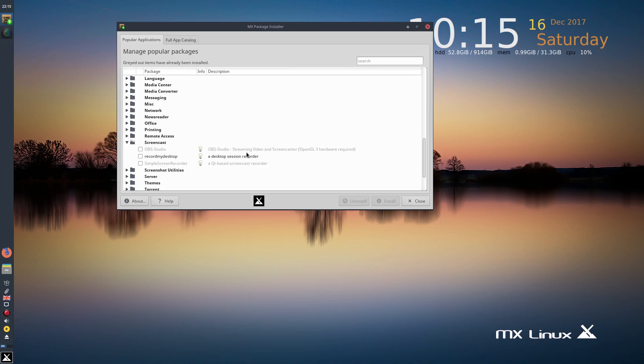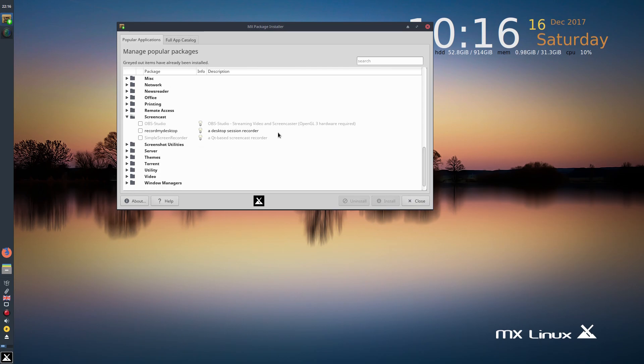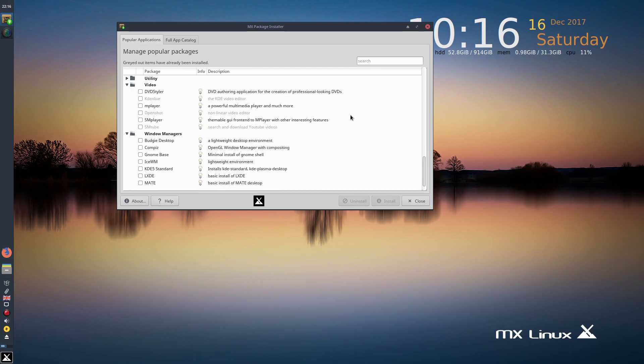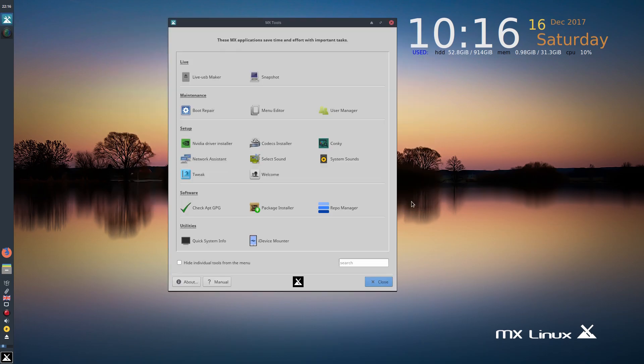Under Screencast, I've installed OBS which works super fine. I'm using Simple Screen Recorder now. If you've got an older machine — maybe only a single or dual core with limited RAM — get Record My Desktop, it will get the job done. Under Video there's DVD Styler, Kdenlive installed, OpenShot, and SMTube is already there by default. You can also get other window managers: Budgie, GNOME, IceWM, LXDE, or MATE — and you can choose which one you want at startup.